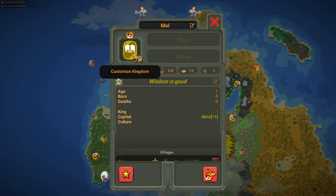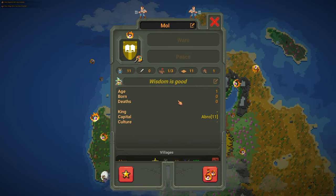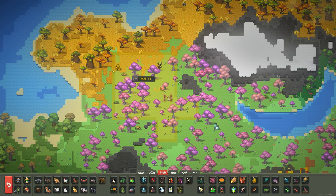My favorite feature so far in this update is the additional information on all of the kingdoms. I think it's cool that you can finally customize your flags and stuff. Usually whenever I start a new kingdom, I make the king very overpowered by using the trade mod.